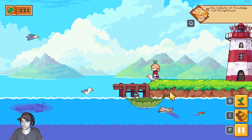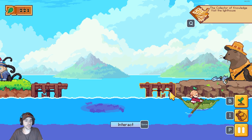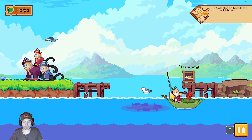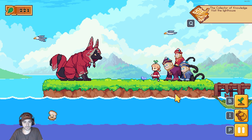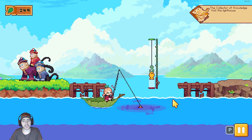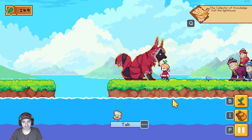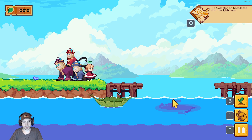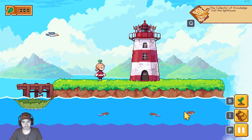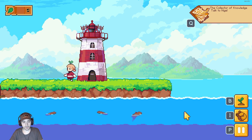Extend the lighthouse's reach! So it looks like we are going to extend our island. Almost have enough. Let's get a fish and sell it - it should bring us close to 250. There we go, Guppy. 249 - so close. Alright, take this. 250! Let's see what the lighthouse does. I imagine it's going to extend our island. Yes! More land!